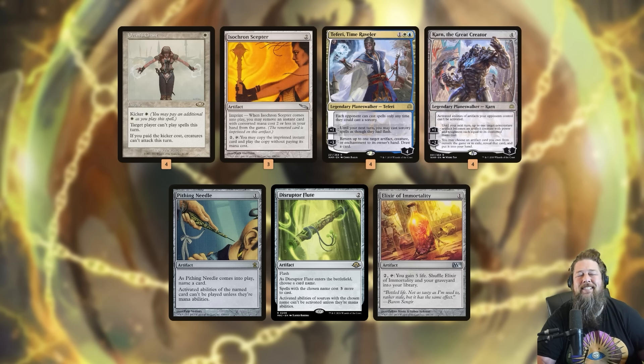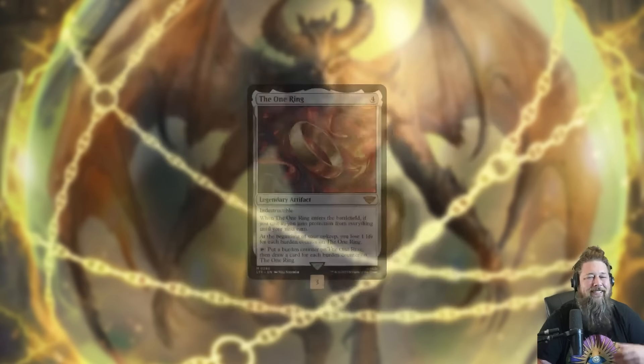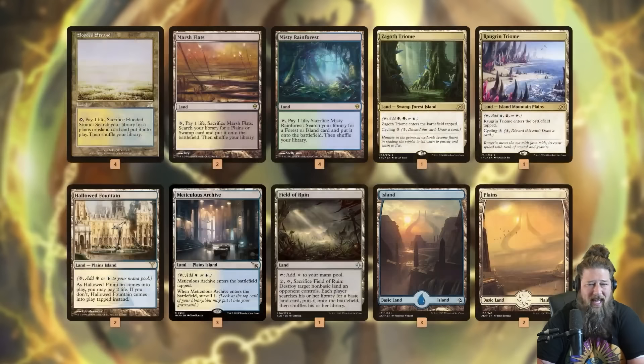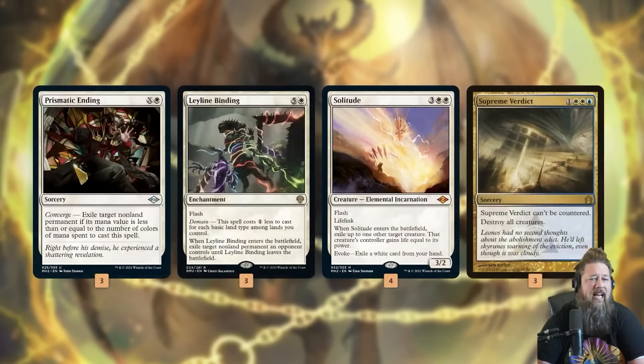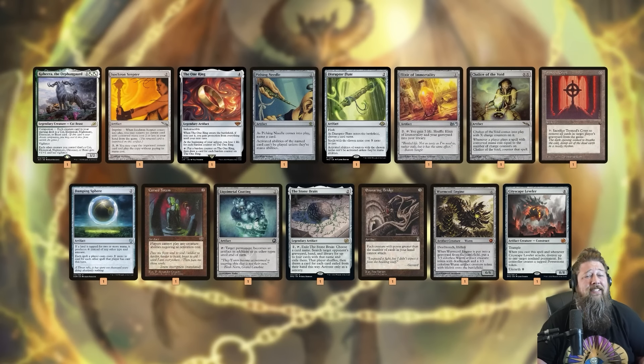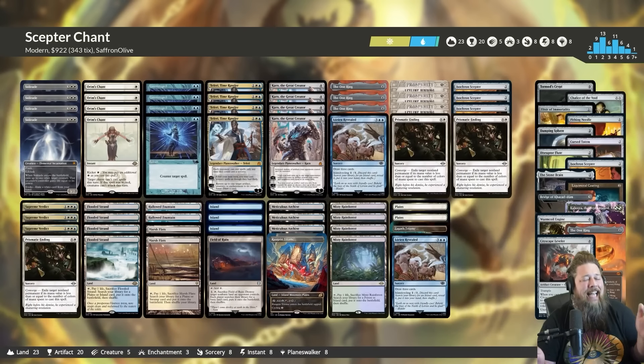If we assemble all this, we get the hardest, most hilarious lock in Modern. We also have The One Ring to draw a bunch of cards, removal spells to stay alive, and a typical mana base with fetches, some Surveil lands, Triomes to reduce cost on Leyline Bindings, basics, and a Field of Ruin. In the sideboard it's pretty simple — literally all Karn targets outside of Kaheera the Orphanguard as a companion. Ensnaring Bridge for creature matchups, Stonecoil Serpent, Dampening Sphere, Cursed Totem, graveyard hate, and big finishers like Wurmcoil Engine, Cityscape Leveler.